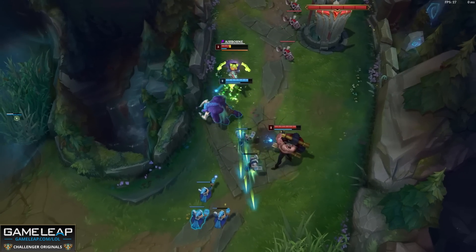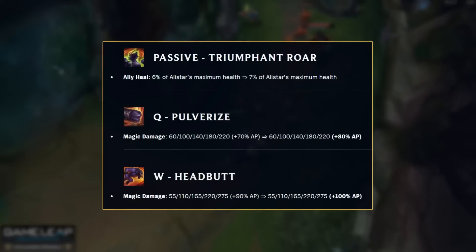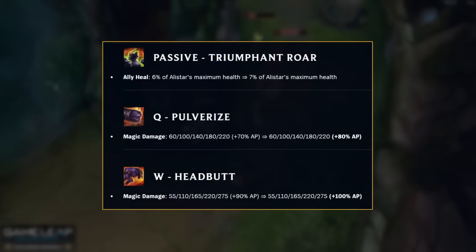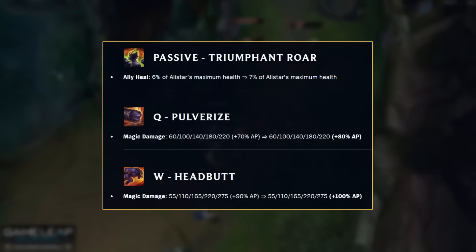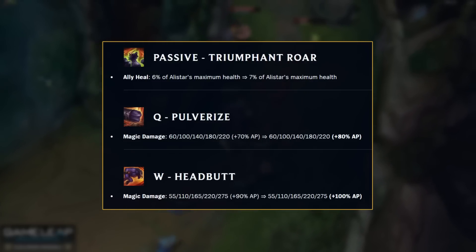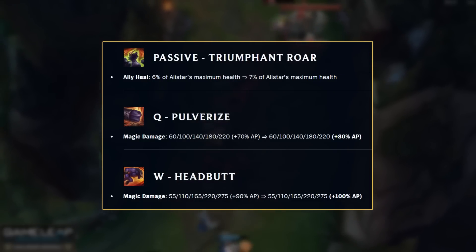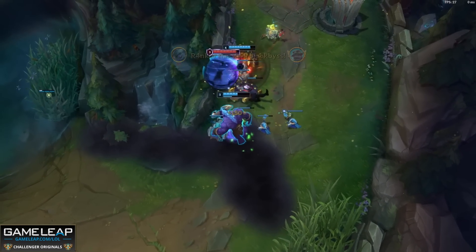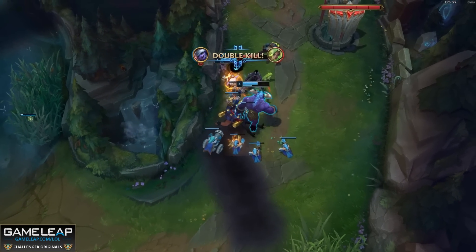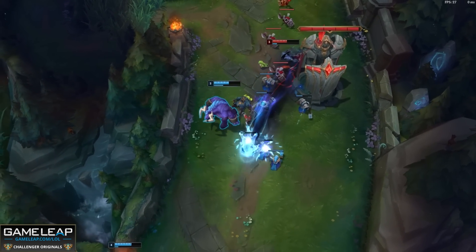Someone on the balance team really wants to moo their way to challenger, because Alistar is getting more buffs. Your passive is getting buffed — the actual heal you give your ally champion — and you're also getting more AP on your W and your Q. I don't know who wants to play Rocket Belt or Luden's Tempest Alistar, but this will help if you're going Shurelya's, because there is actual ability power in that mythic item. But unless you're actually going full AP Alistar, these changes aren't really going to mean anything.